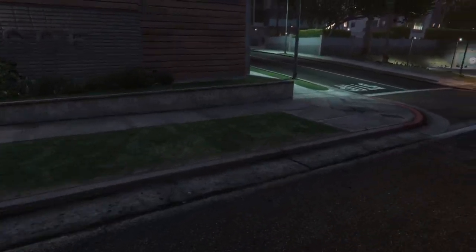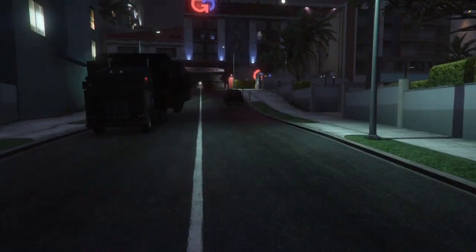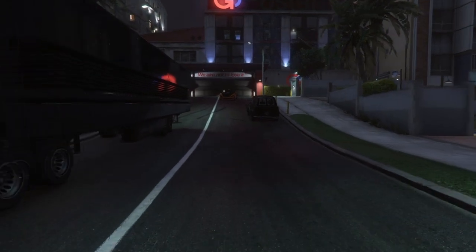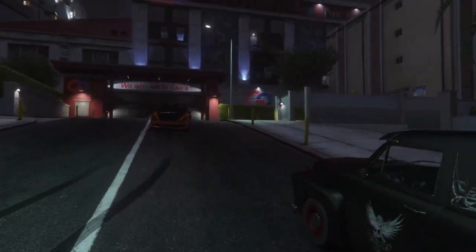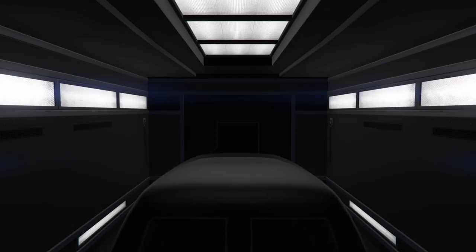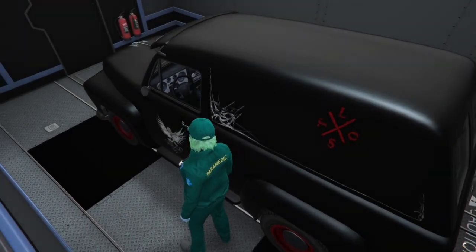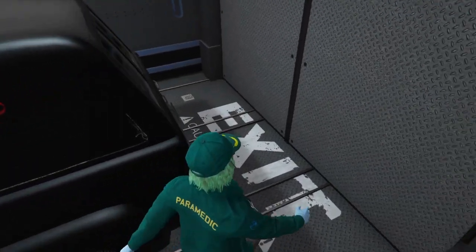You'll end up back on the main road down from where you were, invisible. Run up to the Lost Slam Van and hop in. Your friend has been watching the van the whole time so it doesn't despawn. Once you're glitched out like this, hop in the van — and now that van is yours. The only way to save this vehicle is through give cars to friends; you cannot drive it into your garage or to LSC.